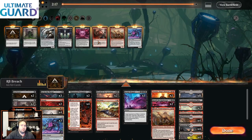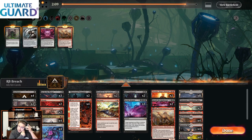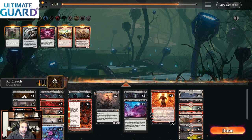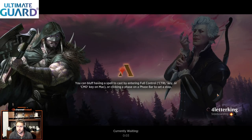Game one is generally not in our favor in this matchup anyway. We're going to board in a lot of spot removal — Cut Downs, Gix's Command, which is just great. We're going to take out Breaches, Atalis, and Big Scores because we're going more like regular Rakdos mid. We'll cut Duresses, and we actually want the Bankbusters on the play — they're quite good alongside the one-mana removal. We just want to be getting ahead on cards. We also cut Invoke Despair, which is one of the more polarizing cards in the matchup — can be good, can be very bad.